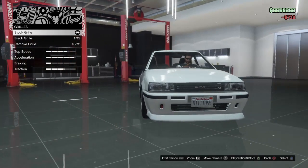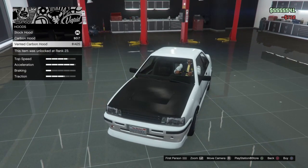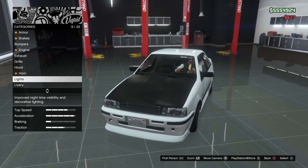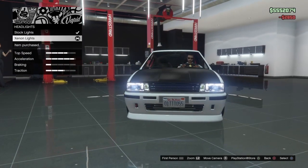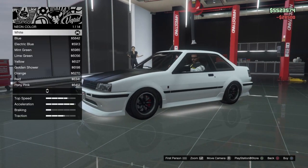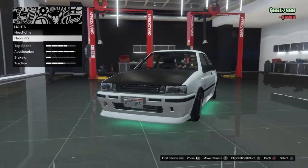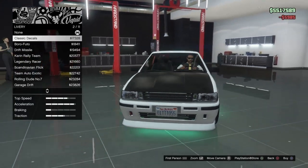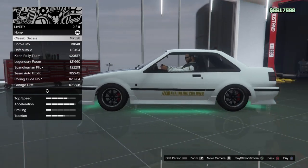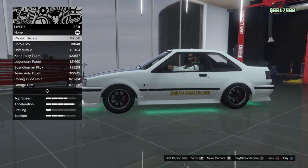It's a bit of a ricey car man, but it's a cool car. Carbon hood - yeah, that's cool. This is a car that I think you should put neon on when you make it like a race car. Mint green - that's cool. Liveries - classic. Oh, this is the classic one, this is how it looked like in GTA 4 man.